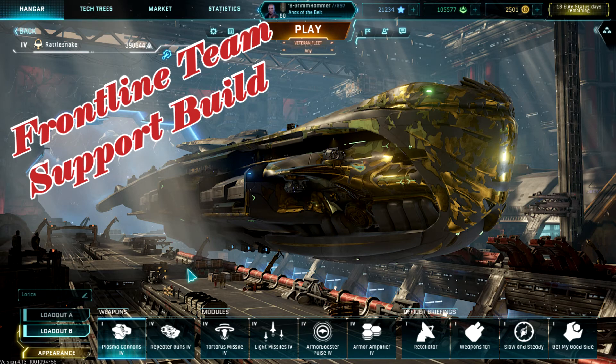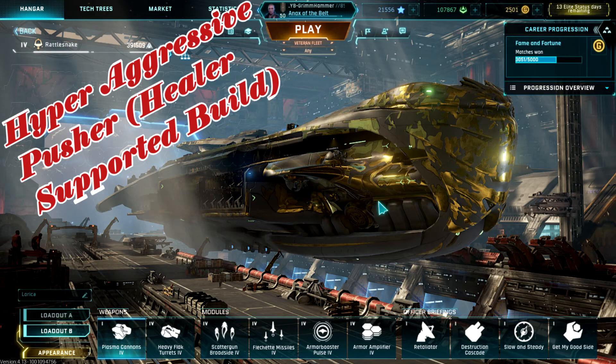Now we take a look at the frontline team support build. This comes with Tartars missile, which has the purge — so you're going to disrupt, drain, and stasis them. We throw in some light missiles for a little added damage on selected targets, armor booster pulse to keep your team with a little bonus armor, and armor amp for yourself to stay on the front line. Retaliator as usual for cooldown reduction, weapons 101 for a little increased damage, slow and steady for 100% damage resistance, and get on my good side for broadside energy. You could call this a super saiyan 2.